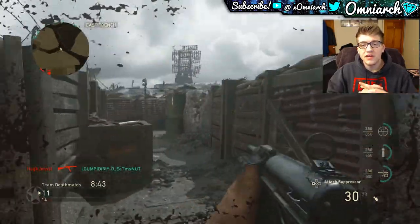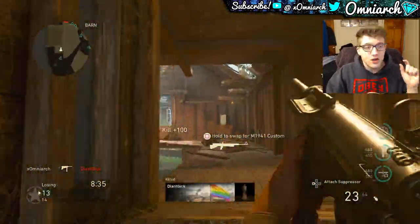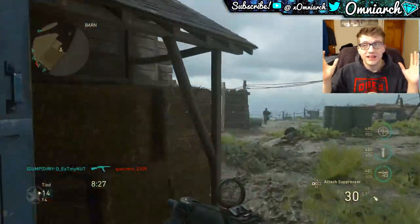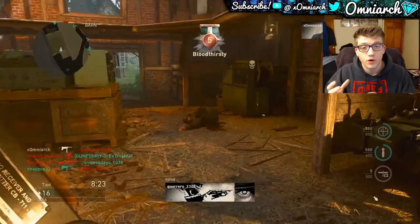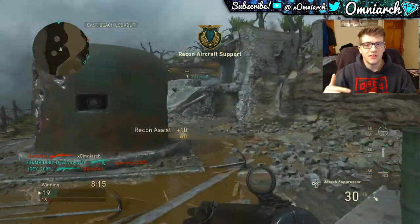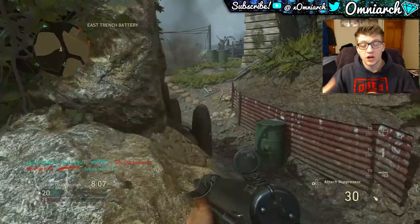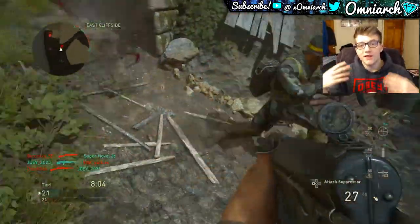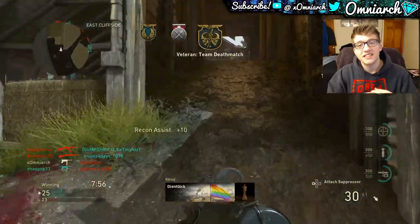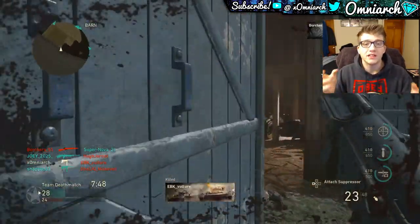One gun that I feel is being completely overlooked in the assault rifle category is the STG44. Nobody on YouTube is saying it's one of the best, but I see everybody using it in team deathmatch — at least half the time when I die it's to the STG44. It's the first fully automatic assault rifle you unlock, and even at higher levels I find the STG is just the best go-to gun. It almost feels like the FAMAS from Black Ops 1 but with more manageable recoil and a slightly longer time to kill.